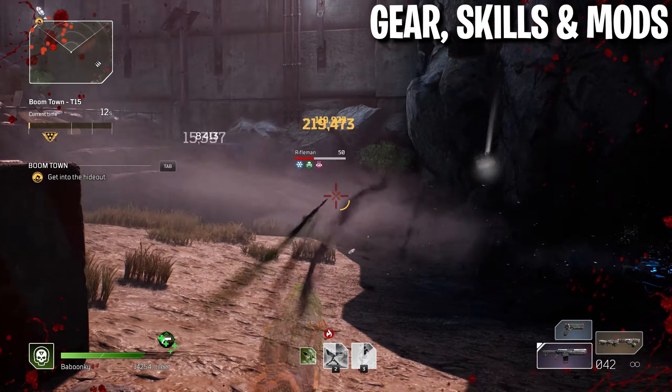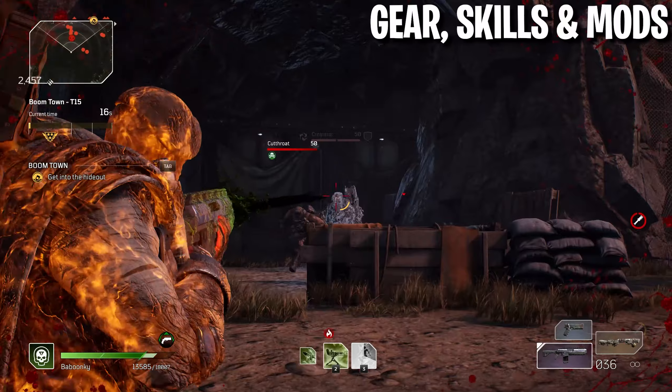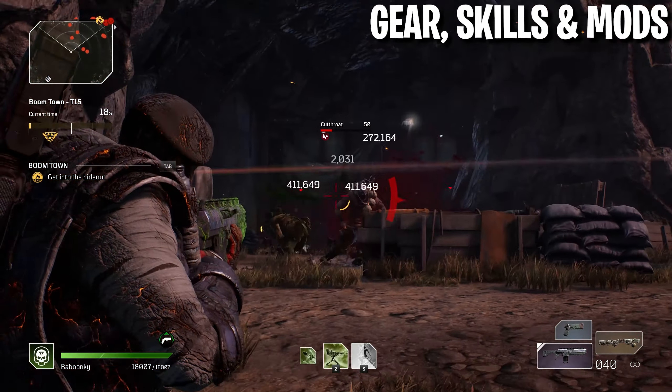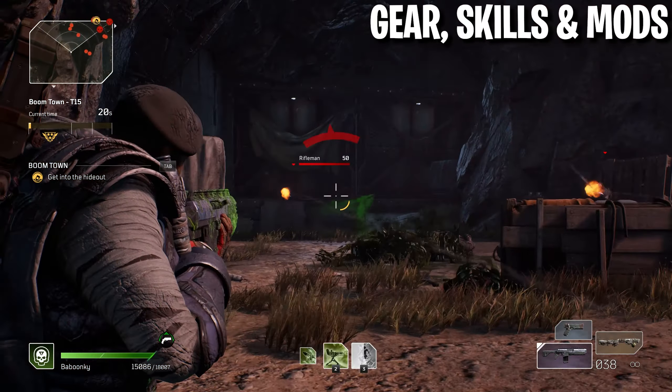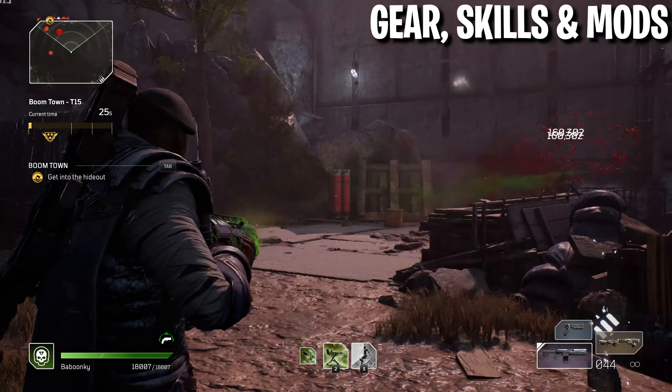Moving on to gear, skills, and mods for crafting: they reduced the resources it takes to improve an item from rare to epic, as well as what it takes to raise gear from level 1 to level 30. Reduced damage on skill damage mods when playing at lower tiers was also fixed.